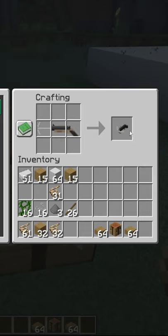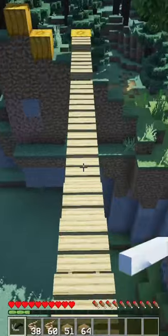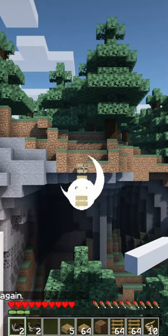You'll need lots of rope and wooden slabs to make a bridge. Just right click on the device and it'll make it if it can. You can make bridges from other bridges.